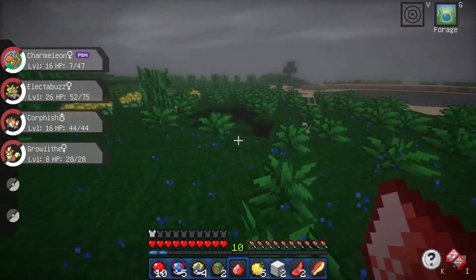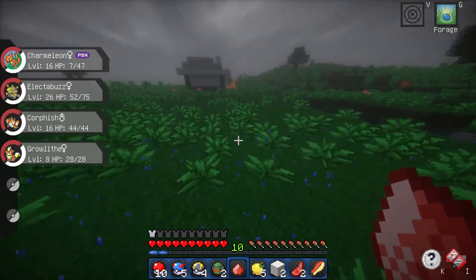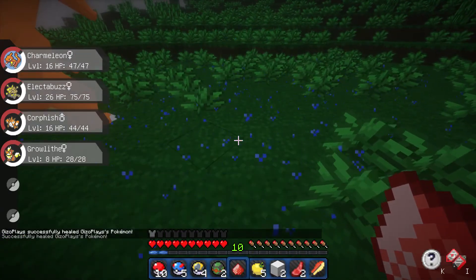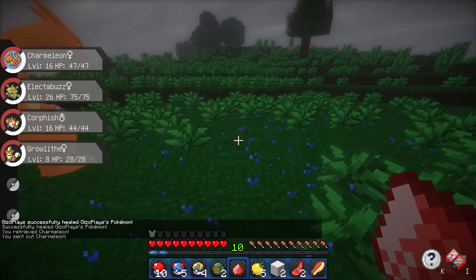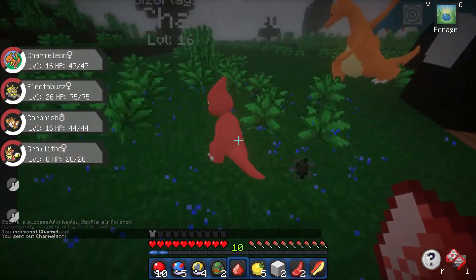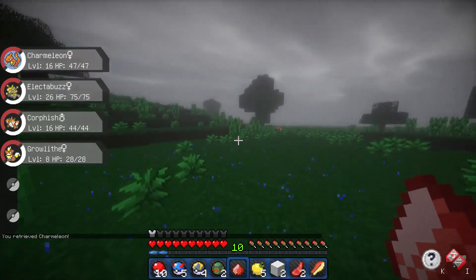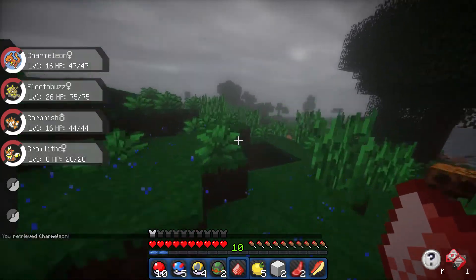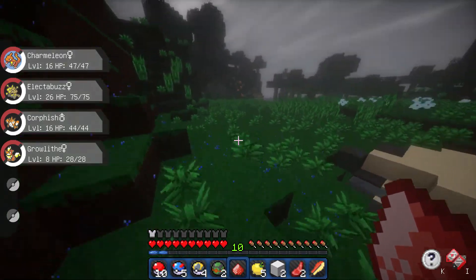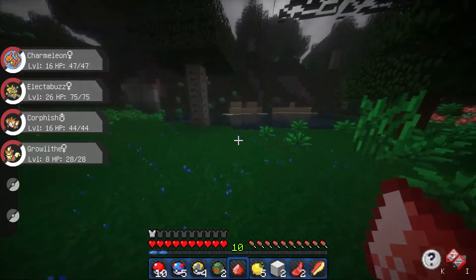There's a Lilipup and a Rattata but let's go back to our base. I'm gonna go and heal our Pokemon and we're gonna check out Charmeleon because I really want to go and see him. Let's use Poke Heal and then show our Charmeleon. Would you just look at him guys! He is going to become this big guy - I think he reaches Level 36, and then we're gonna have a chance on getting a Mega Charizard X guys!